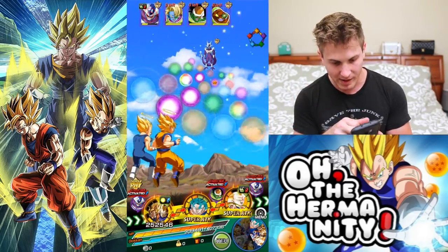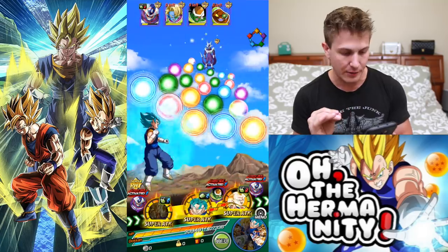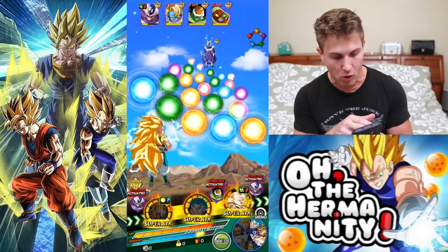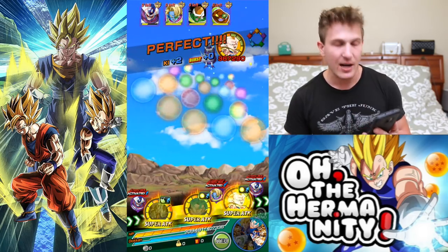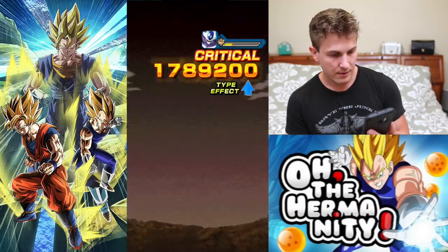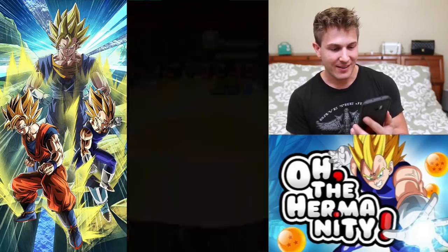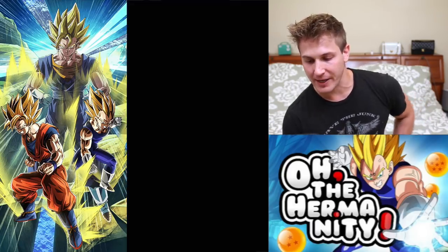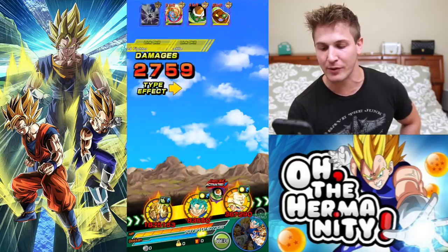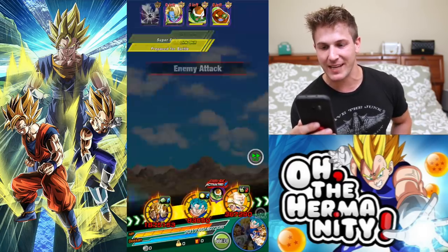We wanna be careful now — we don't want to waste a Dokkan attack on these losers. We want super attacks, but we want to try not to collect as many orbs as possible because that Dokkan meter fills up really quick. Nice, double super attack! This is why I love having dupes. Vegito Blue has the ability to launch several additional attacks that do absolute nothing.